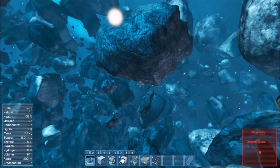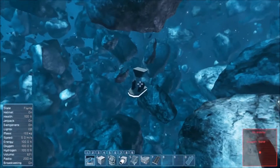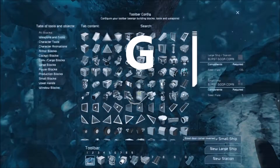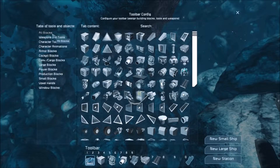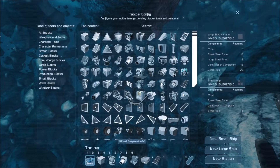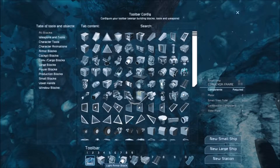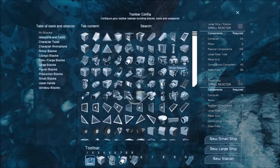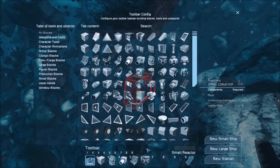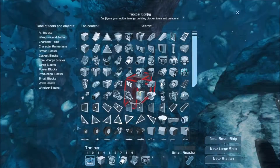To find a small ship, press G to open the toolbar. There's a lot of stuff here, but you can filter it on the left. What I'm using is a light armor block, a gyroscope, a thruster, a cockpit, and a reactor — not a battery, we're going to use a reactor.